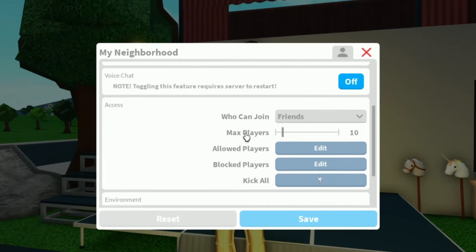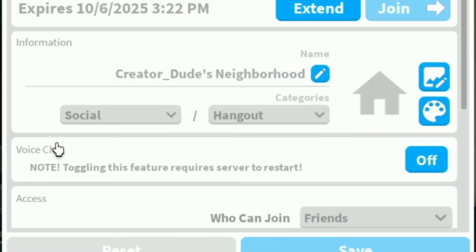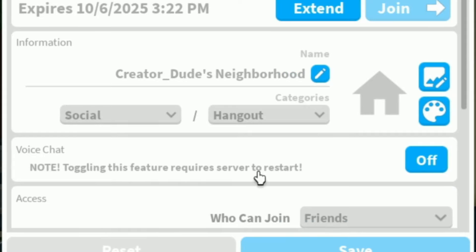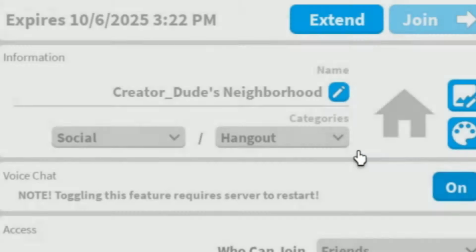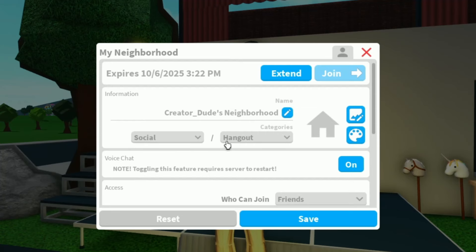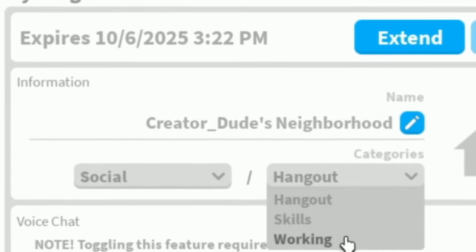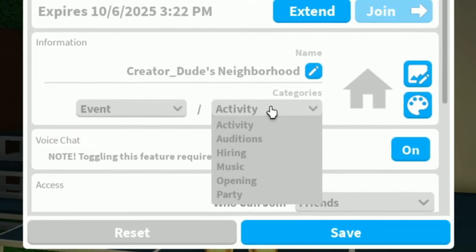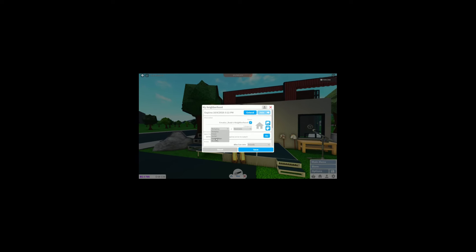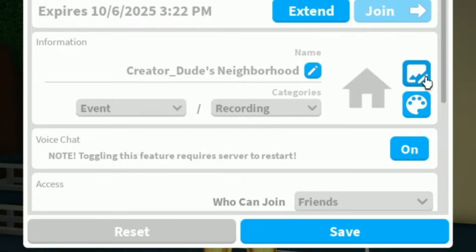So while we're here, let's go ahead and take a look at the my neighborhood section. They did change everything up here. We have a kick all button, which is nice — so if anyone is hosting events and you need to kick everyone from the server. We have allowed players here, that's where you can change everything. Voice chat — this feature requires a server restart. I am turning this on; this may be a bad or good idea. And I can change all the info — this is so cool. I love this: event, social competition, building, hangout, skills, working. If I change something here — it does change! There's icons — this is amazing.